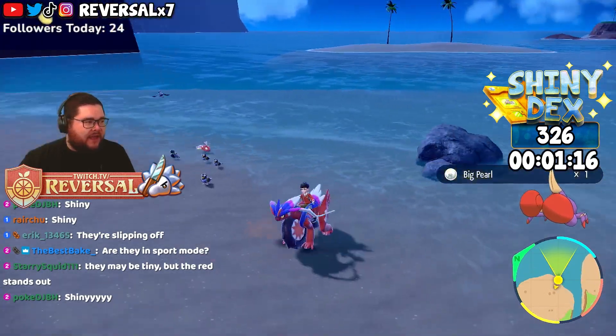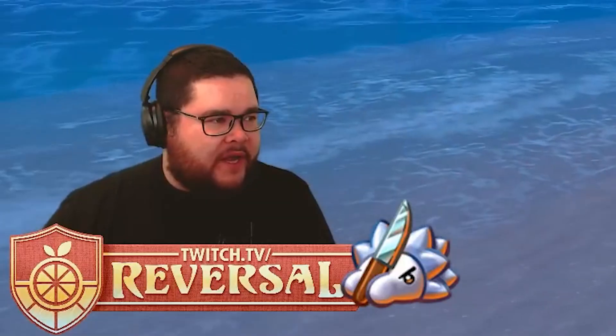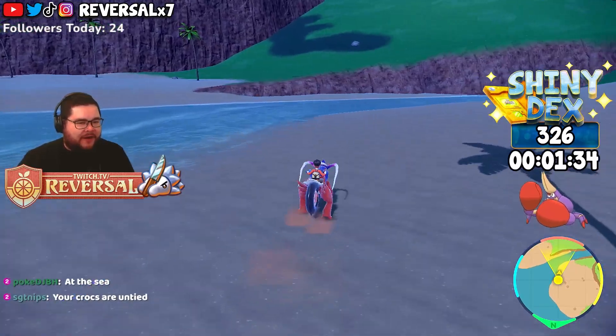Shiny? What? What are you talking about? Where? You guys are lying. There's no Shiny on the left — clip it then. The moment you tell me there's a Shiny, it's already gone. These guys are just on the Discord call coordinating — 3, 2, 1, now tell them Shiny, Shiny, Shiny. There's no reference to a Shiny.